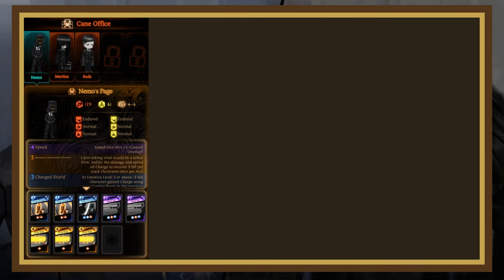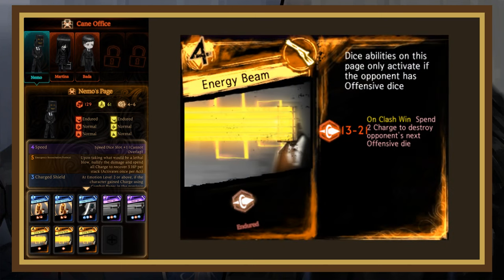Finally, Nemo's special page is Energy Beam, a 4-cost page with 1 very powerful die. Additionally, if it clashes into a page that has an offensive die on 2 or 3, it'll expend 2 charge to destroy the next offensive die. Your best bet for this page is to either tank it or use something like a Puppet Blockade to mitigate the damage while losing the weak offensive die.